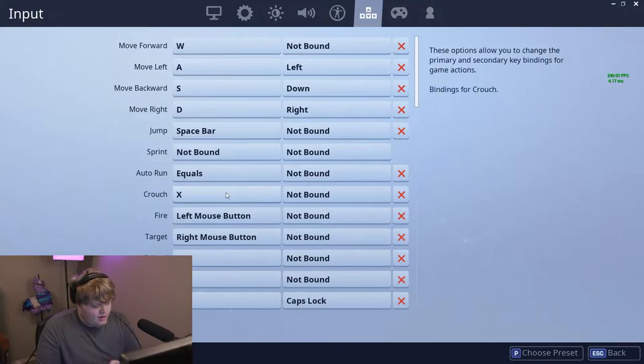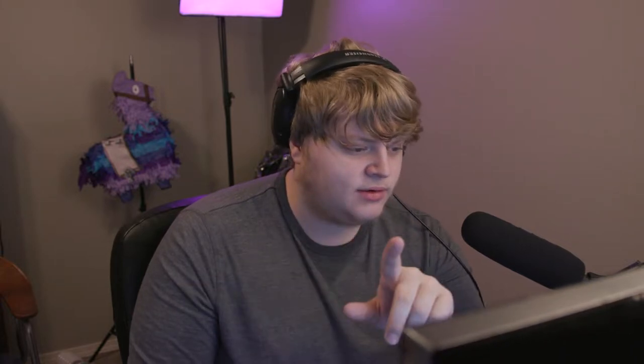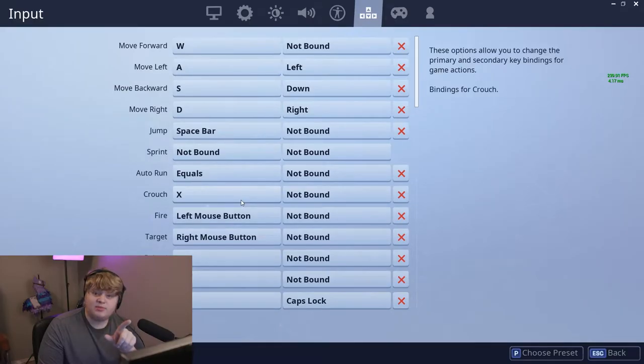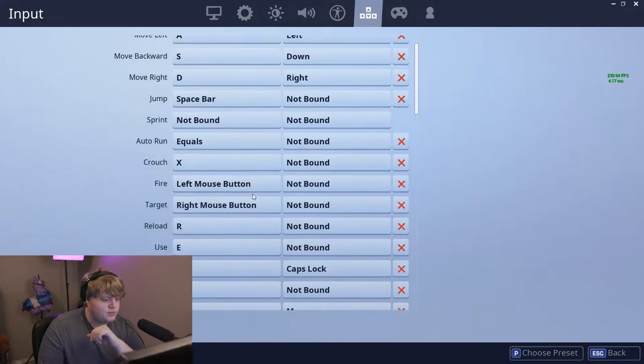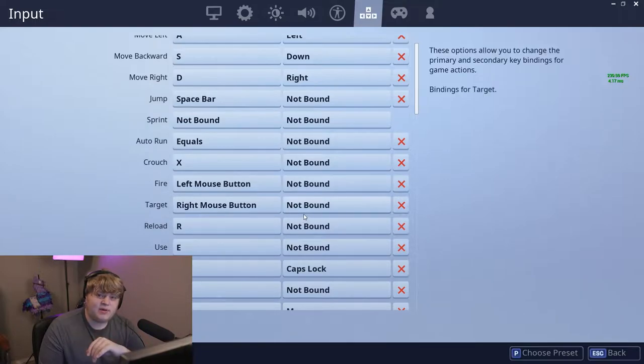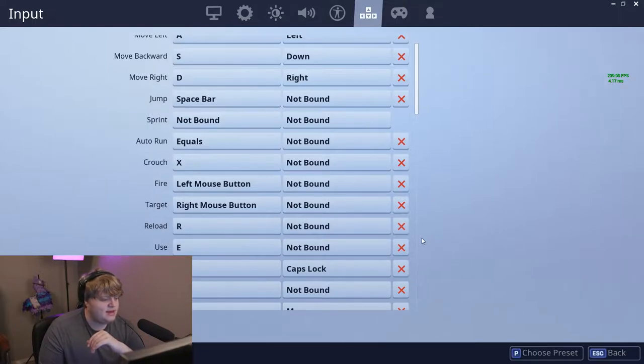Crouch is usually going to be on C, but I find X a bit easier to hit — around that area, X or C is where your crouch is going to be. Fire is another basic one that needs to stay where it is; I've seen people change it to the keyboard — don't do it. Fire is on your left mouse button, aim down sight is on your right mouse button, keep those. Reload is on R by default — I like that, it's a good keybind. Use should be on E; I'd definitely recommend keeping it there and getting used to it.